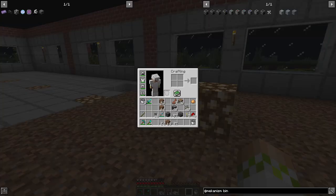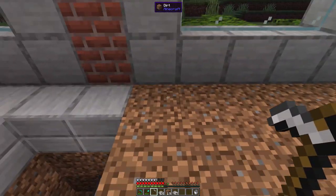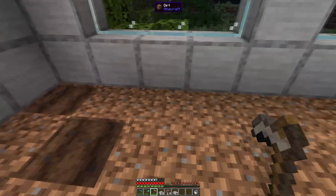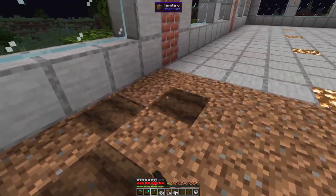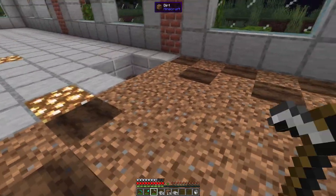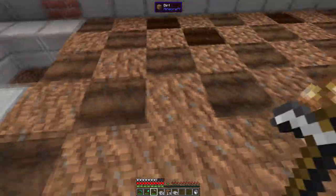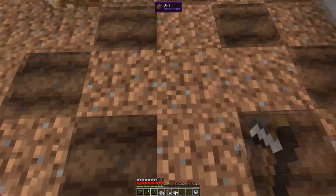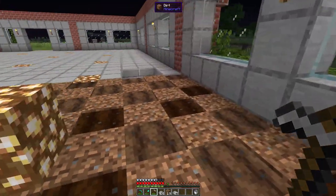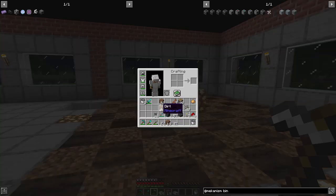Now we have the water we need and the light we need. We'll pull out the fresh hoe for tilling the soil and go from this corner making a checkerboard pattern all the way around. We missed one spot right there, but everything else looks good. Those should all stay hydrated from the water in the center.